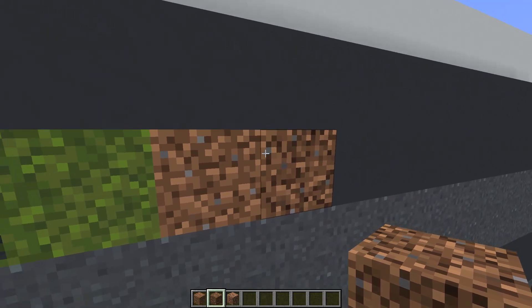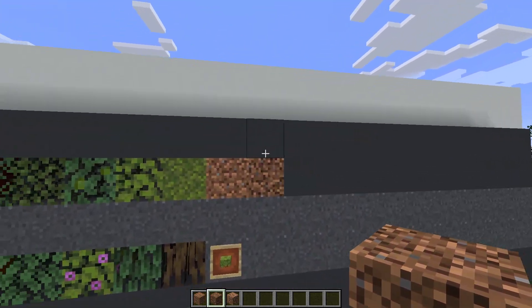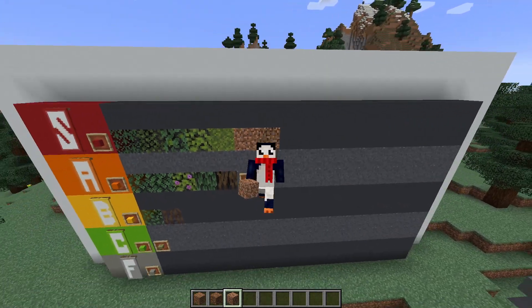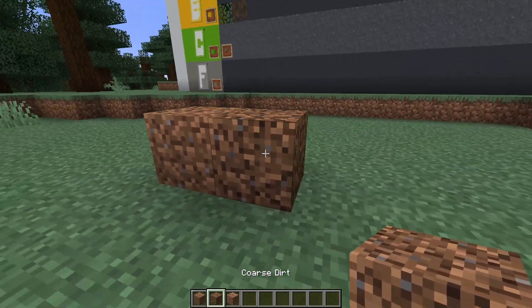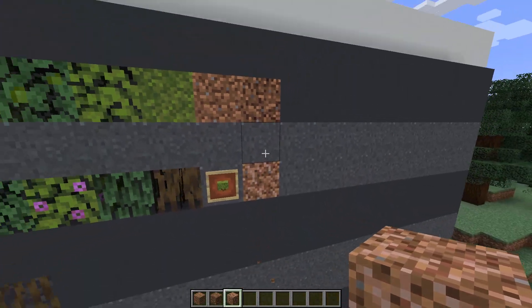Coarse dirt is in many ways just better dirt — the texture is more interesting and it doesn't get converted to grass. Rooted dirt, on the other hand, has a really nice light texture, but I feel like dirt and coarse dirt kind of already have that covered. So I'm going to be keeping it out of S tier — it's going to be going in A tier instead.